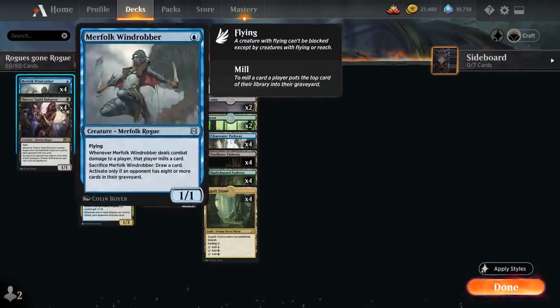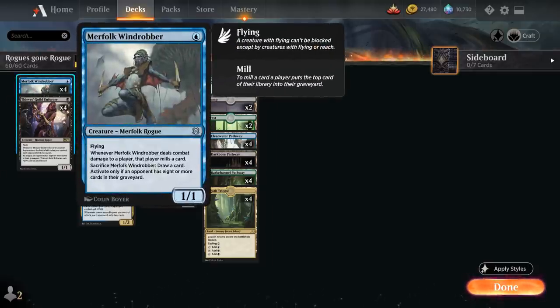At one mana we've got four copies of Merfolk Windrobber, a 1/1 Rogue with Flying that mills the opponent a card when it deals combat damage to them. We can also sacrifice a Windrobber at any time if the opponent has eight or more cards in their graveyard to draw a card.